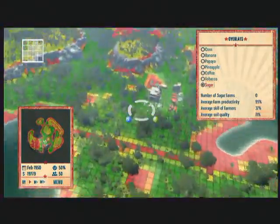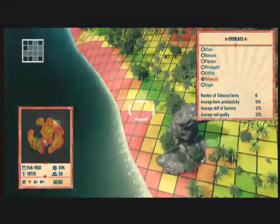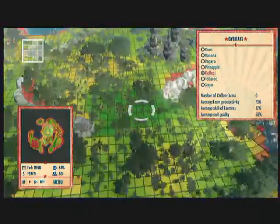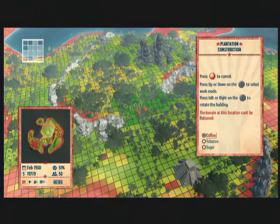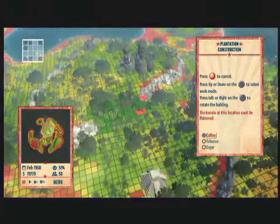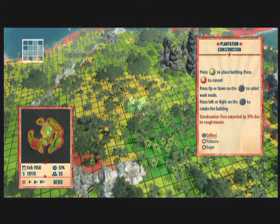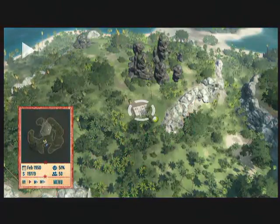We're going to get started and I'm going to build some plantations. I think this looks like a pretty good island for sugar, but not tobacco. Coffee maybe also — that's a good spot for coffee. I think we'll put a plantation there. Yeah, that looks good. Hopefully the rebels won't bother us too much this episode.